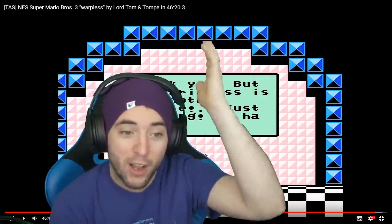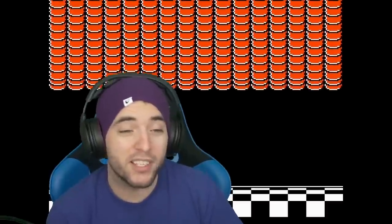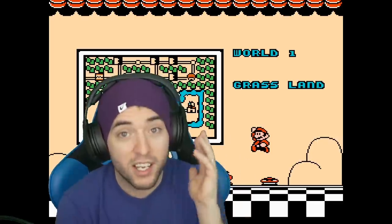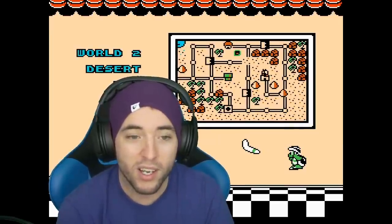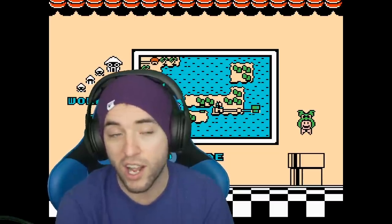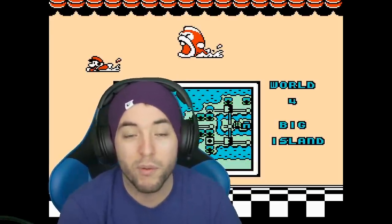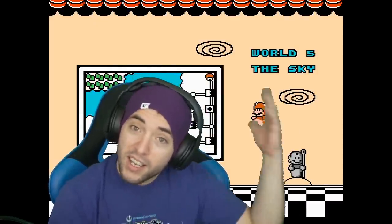That concludes the TAS review. I hope you guys enjoyed watching me react to it and talk about some of the things going on. There might be a couple things I can nitpick from this — RTA runners really utilize everything we already do as much as we can. There are definitely a couple things we can take from this TAS, but not the crazy ones. We can't do 7-4, we're not going to do 2-2, we're not going to do 6-6. We might do 6-10 as a saving strategy. I'll think about it and see what I can do. Hope you guys enjoyed, thanks for watching, and have a good day!